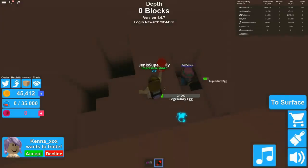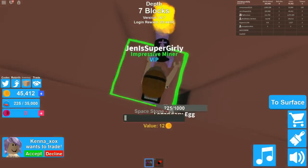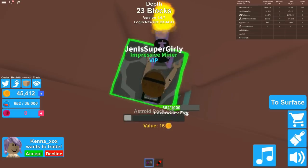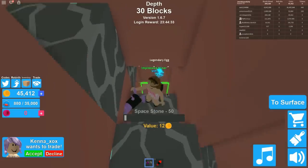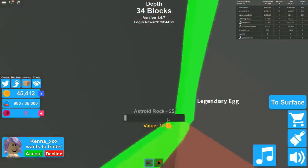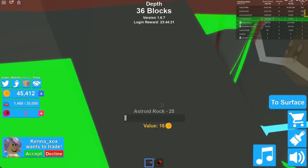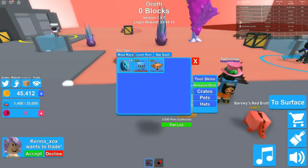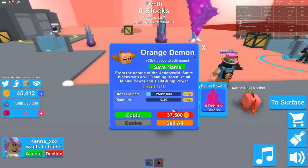We just need one thousand so I shouldn't use my nuke - I think it's gonna be slower. My pet is about to hatch right now. Oh my god I got a red dinosaur! I'll meet you at the surface when you get yours. I got an orange demon - of course I get the orange demon. So mine has two times ore value boost - that's really good - one mining power, and plus eight jump power. Let's look at ours - which one's cuter, yours or mine? Yours is so cute. I already named mine!